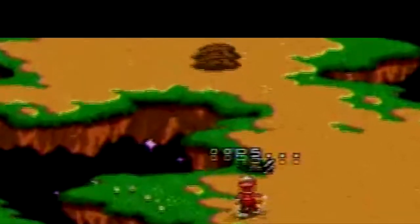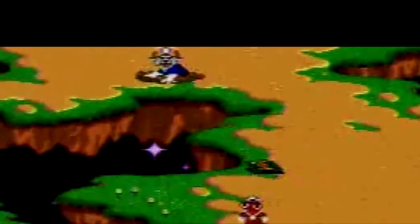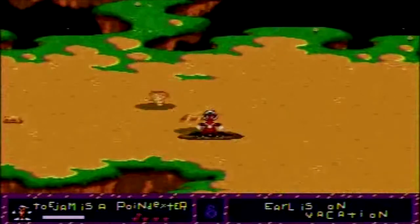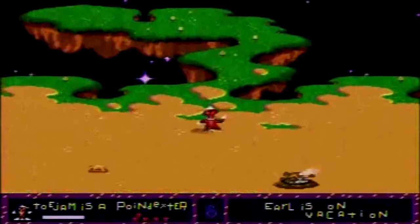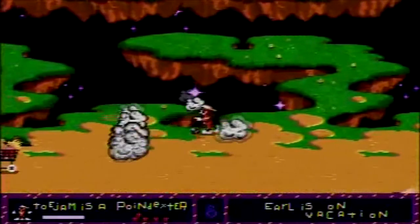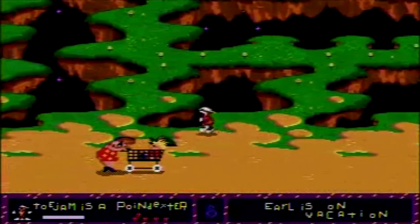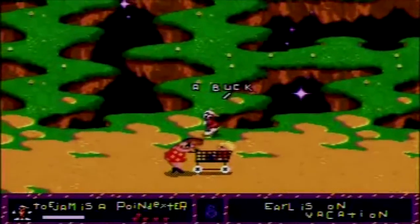Then there are these — groundhogs, maybe. They're a real pain in the ass because if they touch you, they take away presents, usually about 3 or 4. As you advance further in the game, the terrain becomes more hostile, like this quicksand. If you get into it, you sink, and it's not really a slow sink either.